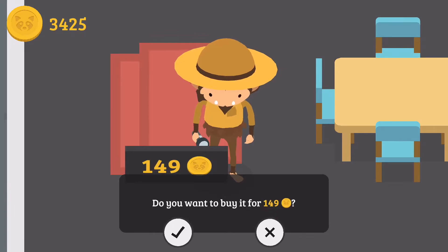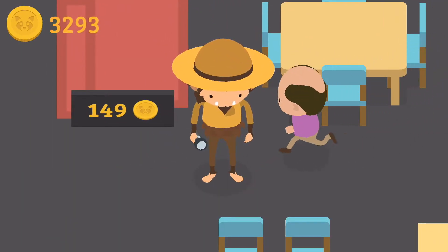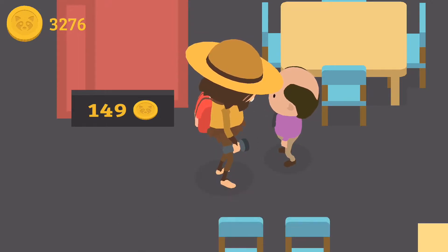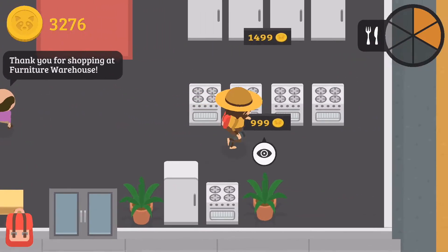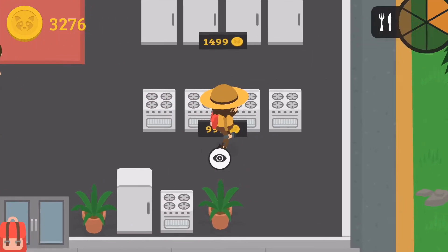So we got that. Now let's buy this. I'm going to just skip through all these because he's just going to ask me all the same things again and again. So we got that. Now let's get the oven. We can actually... no, we want to buy it.